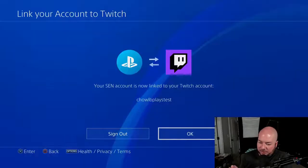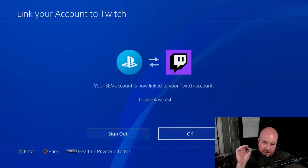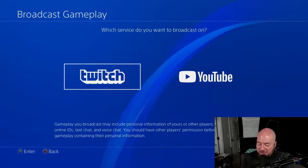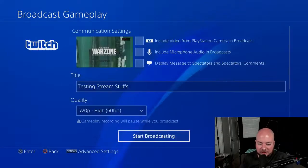I'm going to enter that code, then click activate. And that's it — we've linked our account. As soon as we've done that, the PlayStation will automatically go to the next phase of the sign-in, which is to say that you've linked and you need to click OK. It's going to take us back to which service we want to broadcast on. We just linked our Twitch account, so we'll go ahead and select that, and then we have all of our stream settings.